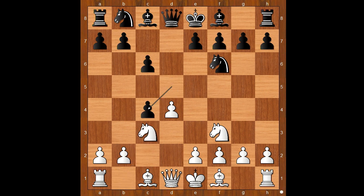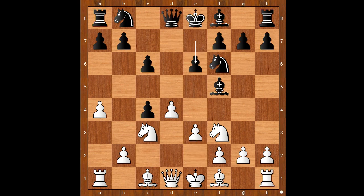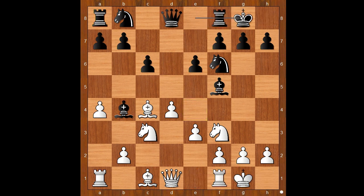d takes on c4, so it is the Slav Defense accepted. a4, preventing b5. Bishop to f5, e3, e6, bishop takes on c4, bishop to b4 — fighting for control of the e4 square — and both players castled kingside.